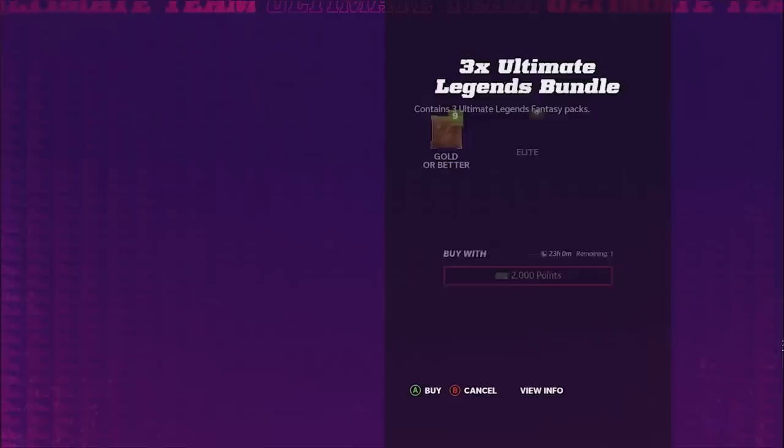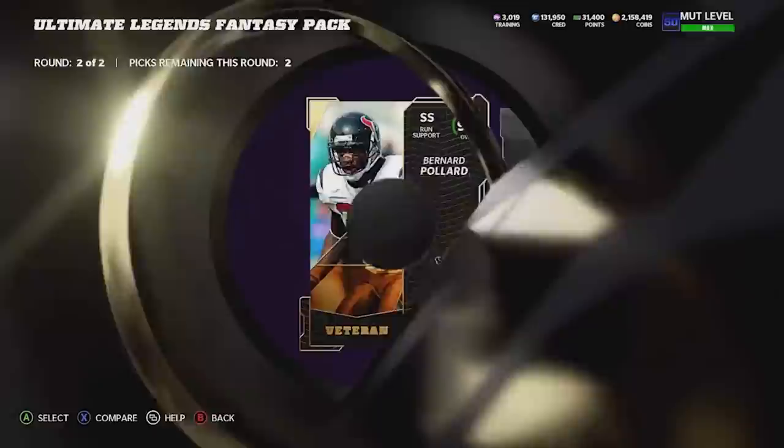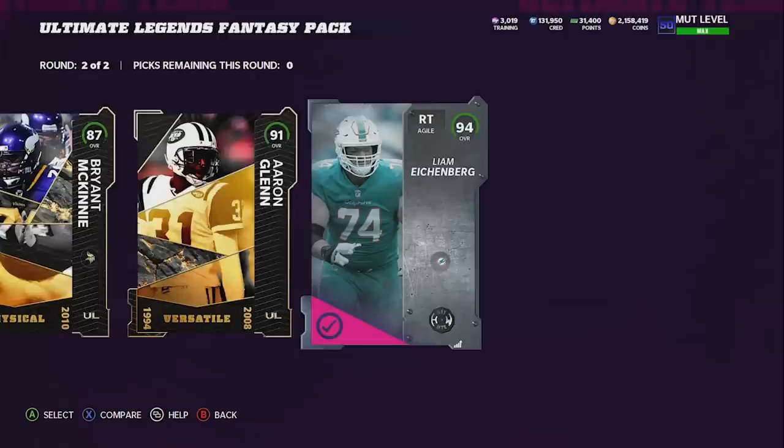We're going to start with a special offer from the NFL draft promo - a three times value elite legends bundle. There are limiteds in packs, I think it's Darrell Revis, as well as obviously we could pull any of those 99s. We get an 89 Reggie Nelson. Second round - 91 right there and 87 Bryant McKinney. That's not too bad of a pack to be honest, we'll take it.